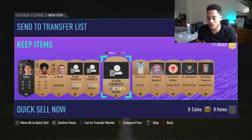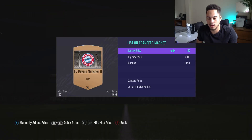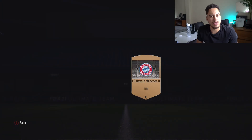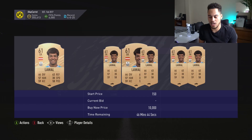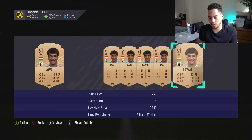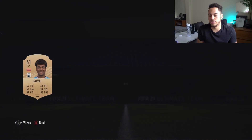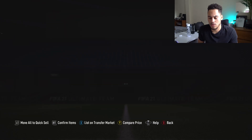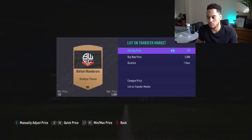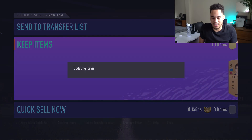We got a Bayern Munich tifo — you can list these on the market, but will anybody actually buy them? We've got Lawal — his lowest on the market is 450, I'll list him for 400 coins. Do people actually buy stadium themes? Like if you're a Bolton fan, would you buy the Bolton Wanderers stadium theme? Maybe.